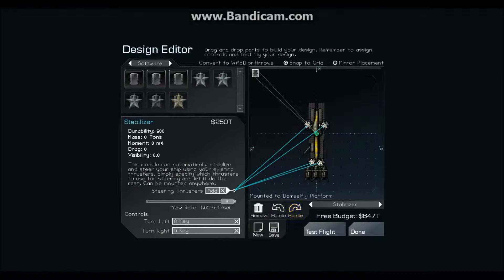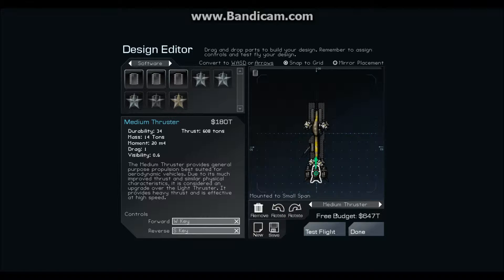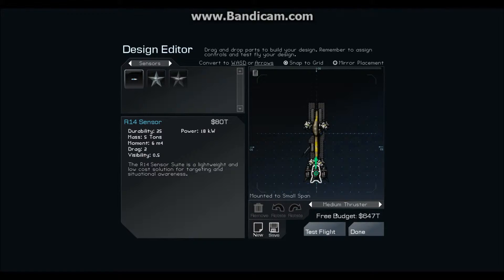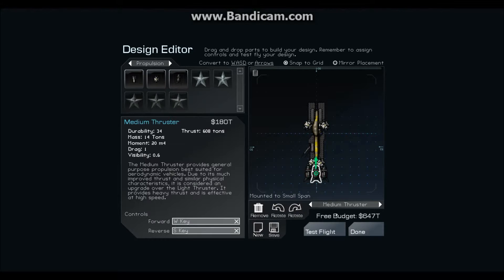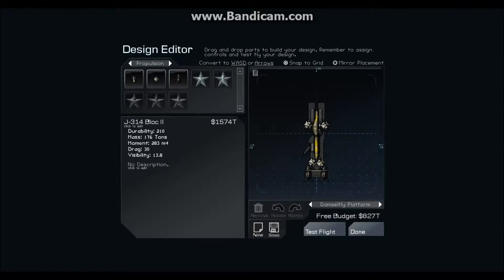Hello YouTube, Skid117 here. We left off last time and I was being kind of stupid, couldn't figure out what I was doing. So this time we're going to work on weapons. I'm kind of running out of money pretty quickly, so we're going to remove one of these thrusters.